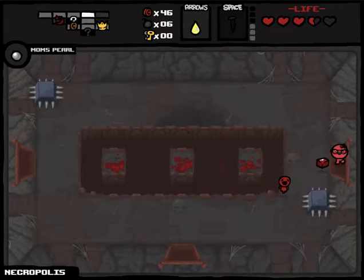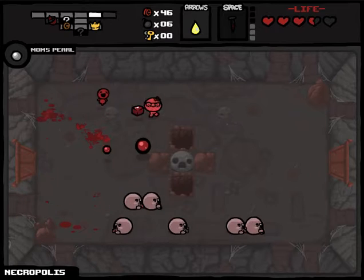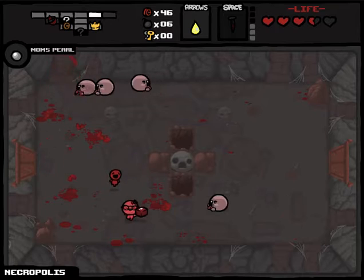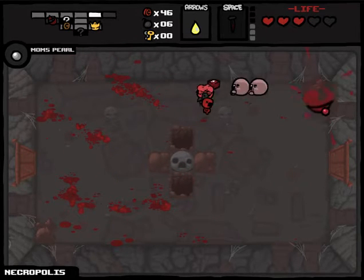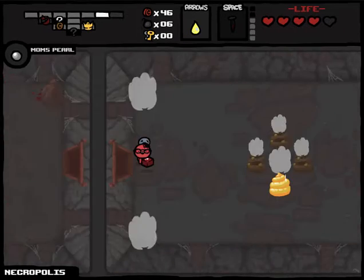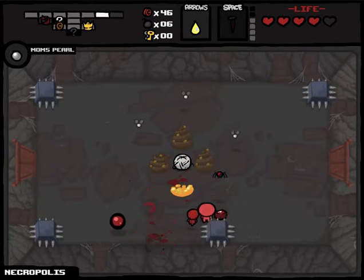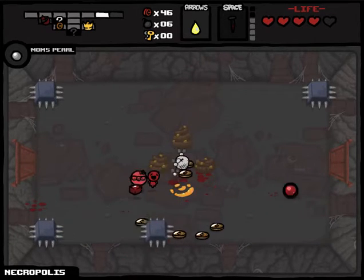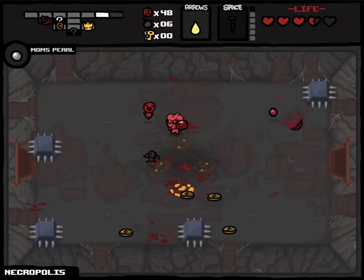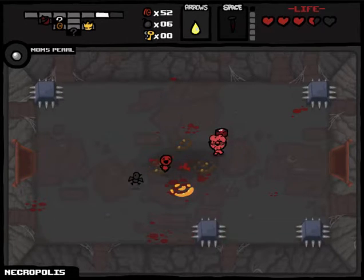I can't wait to get Epic Fetus, voted best item in the game by the community. It's pretty much like a Doctor's Missile — if you're unfamiliar with the Binding of Isaac series I'll link the wiki in the description. It's like an orbital strike — a controllable missile strike where you aim it and it just wrecks them.